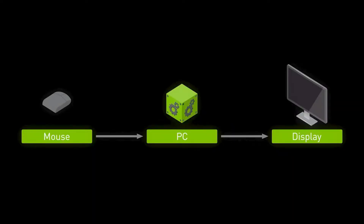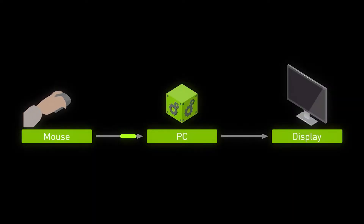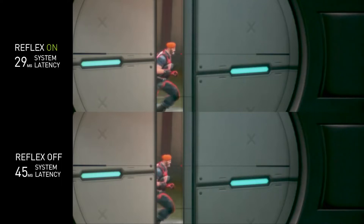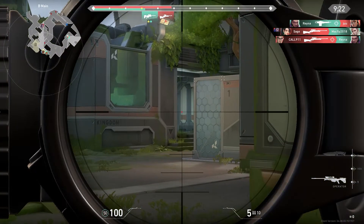System latency is something that affects all gamers. It is the delay from when you click your mouse to an actual shot or motion happening on your screen. The higher your latency is, the less chance you have of being accurate or hitting a headshot or a flip shot.